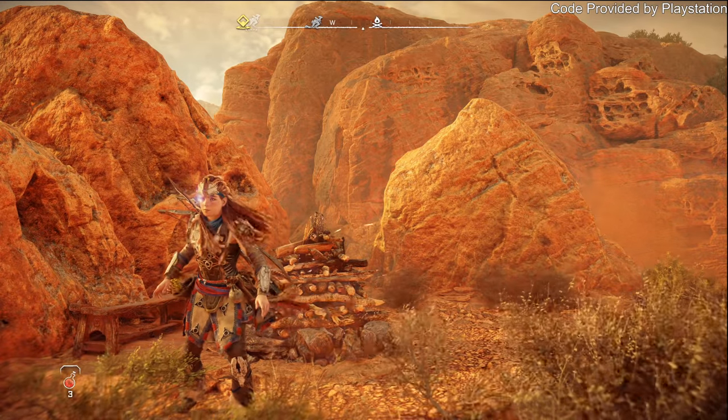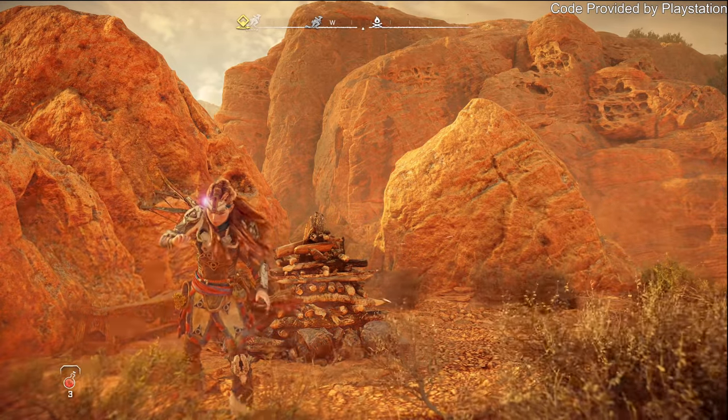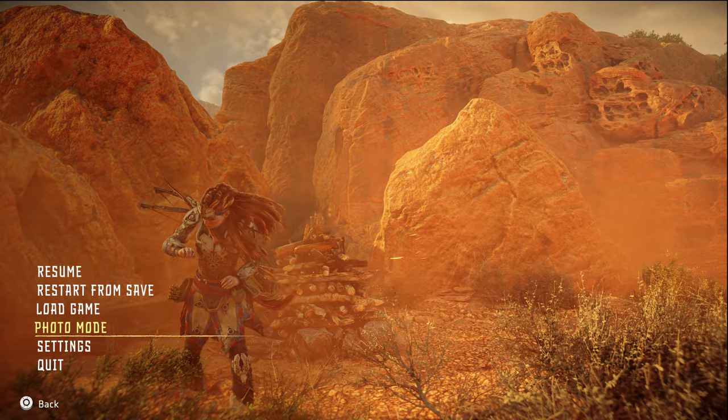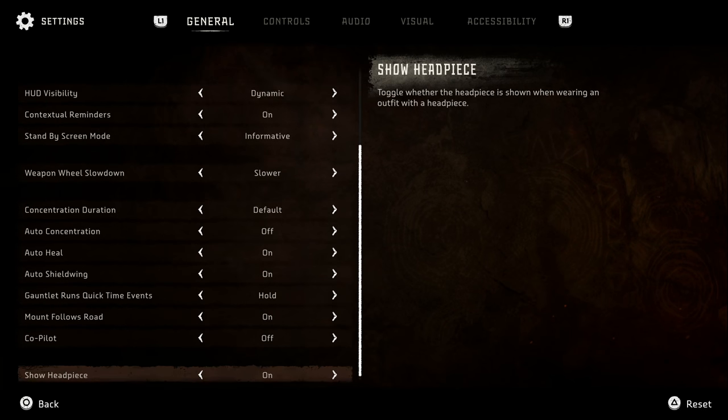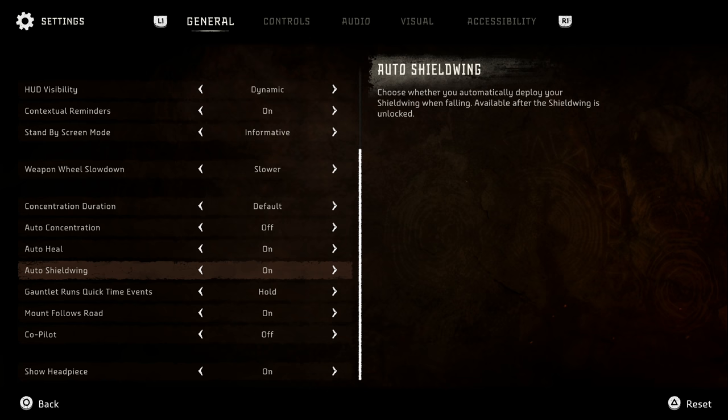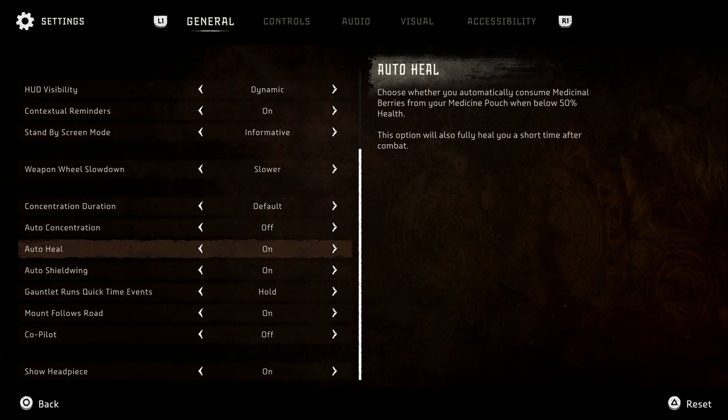What is happening y'all, welcome on back to the Forbidden West and we got a couple updates to bring your way. So first off, I was looking around at settings just to see stuff. We can auto heal below 50% health and we can auto deploy our glider, so I put both of those on - it should be interesting.